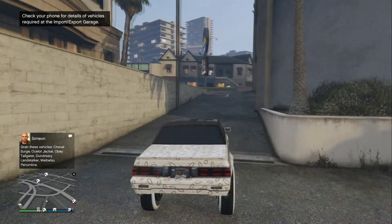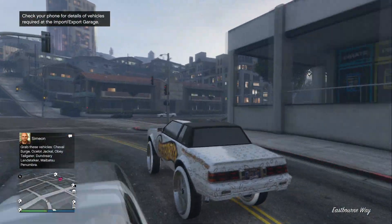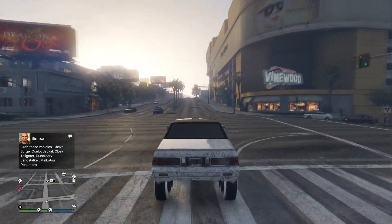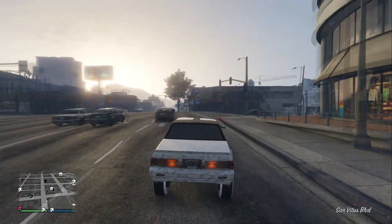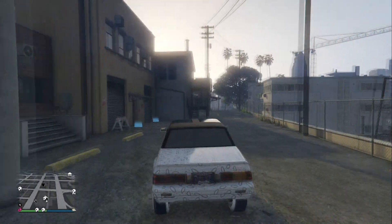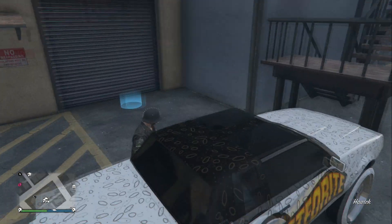If we go to our second garage we can now see a bunch of duplicates. Definitely an insane glitch — super solo and probably the easiest glitch we've seen in a very long time. Go out there and use it! We can sell these vehicles for a lot of money and bypass the 45-minute wait period. I hope you guys enjoy this glitch and make a ton of money while it's still here. Big shout out to Pelitrolls, stay safe, have a great day, and I'll see you guys in the next video.